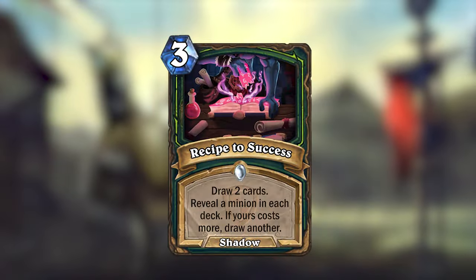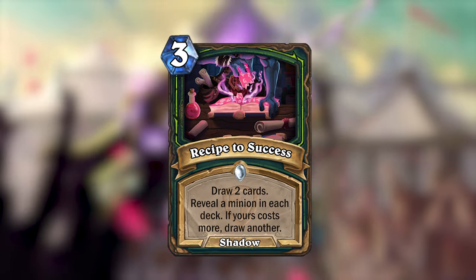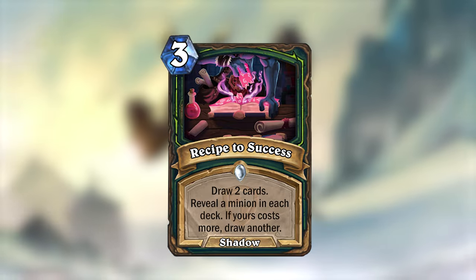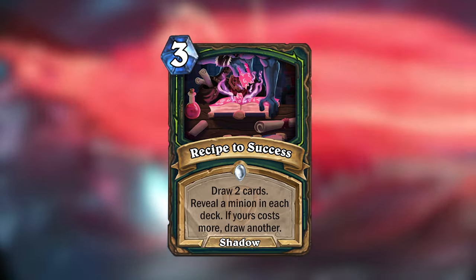This 3 mana shadow spell will draw 2 cards and then Joust, and if you win, you get to draw another card. Like all Joust spells, the Jousting would trigger first, so if you win you then draw 3 cards, but if not, you only draw 2.